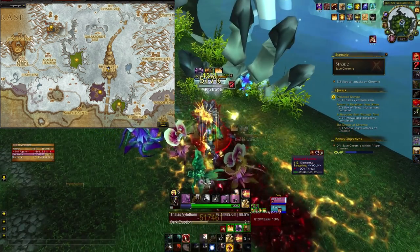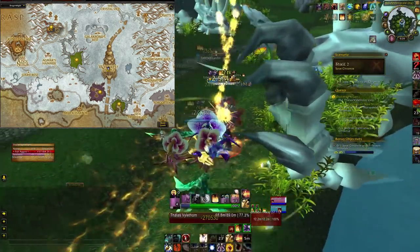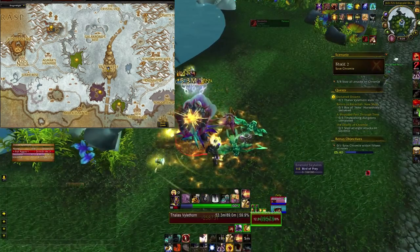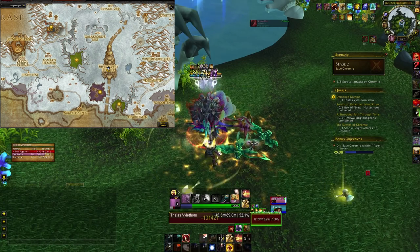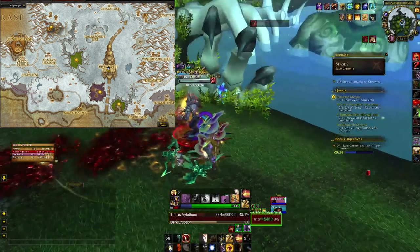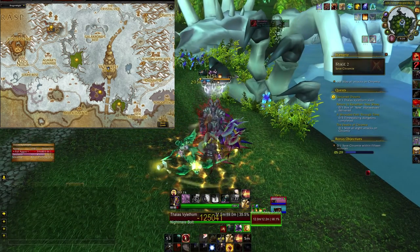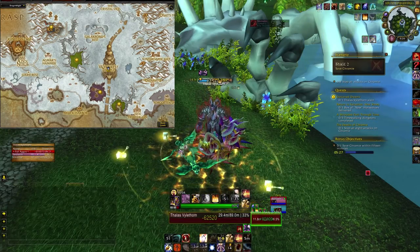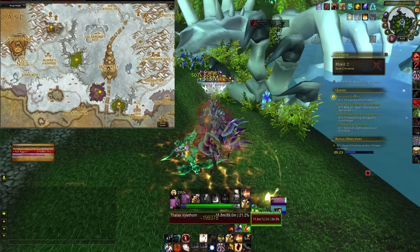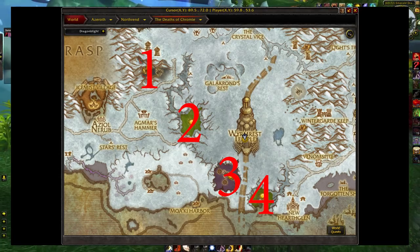To backtrack a bit: if this is your very first time doing these Dragon Shrines, I recommend very strongly that each time you complete one, you get a quest to turn in at Wyrmrest Temple, and you really should turn this in. This will unlock the Chrono Portals, which is basically Stage 2 of this scenario. When you repeat this scenario, any Chrono Portals that you unlocked will stay unlocked, and any bosses that you have summoned will stay summoned. So in short, start with Obsidian, followed by Ruby, then Azura, then Emerald.